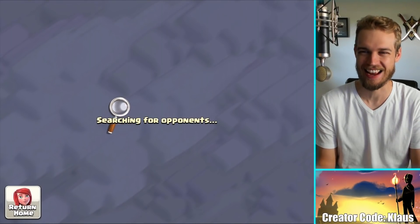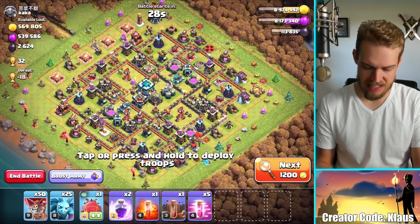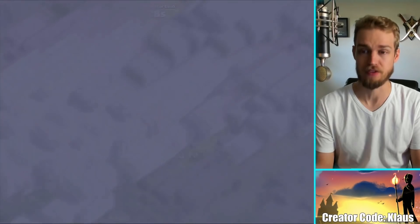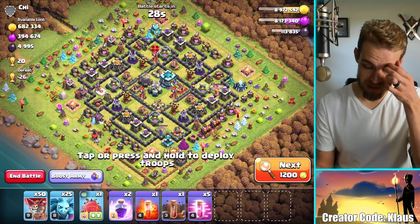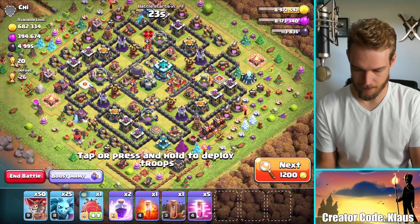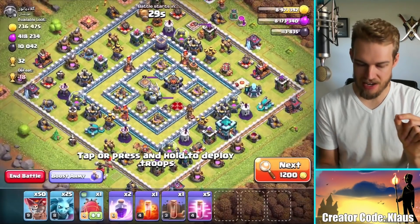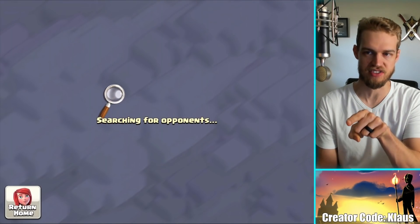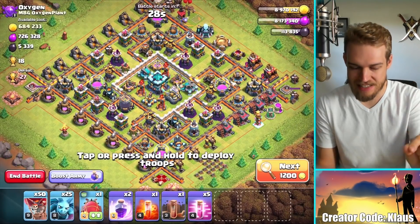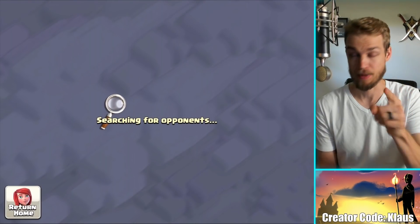Let's go smack a base and steal some more loot. No clue what lab upgrade we're going to do today — I think I did the battle blimp last time. It just depends on if I have enough elixir. I have 8 million plus whatever I'm able to snag. This base has a lot of dark elixir, but it's not a dead base. With a little bit of patience you can find a dead base with a lot — that was 10,000 dark elixir, but it was a really strong base. With patience you get a dead base, easy loot, and you generally always three-star.